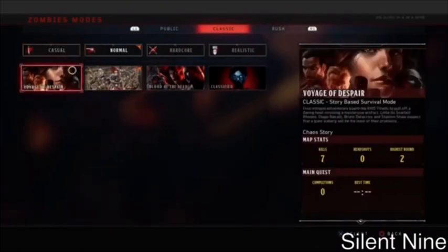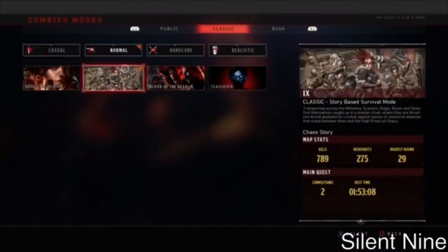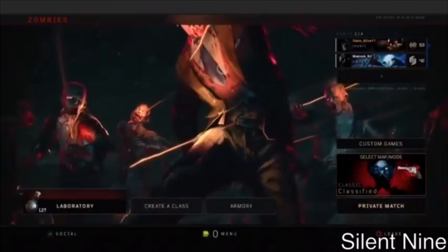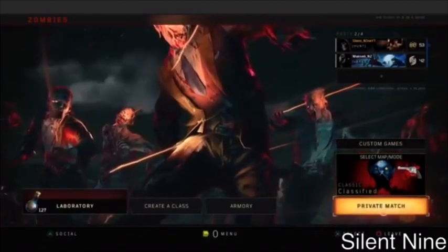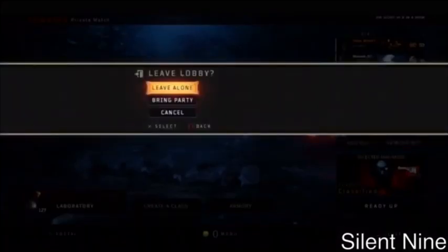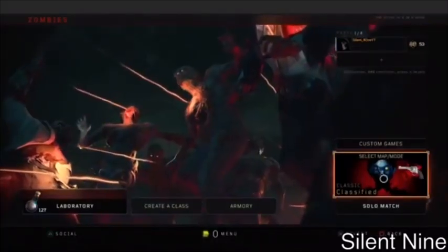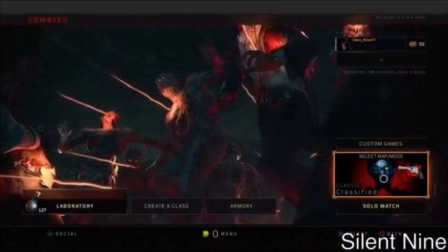If you do it with the right timing you should get it. After that, have your friend select a map — he's in charge of which map you go to. If you want IX, have him pick IX; if you want Classified, have him pick Classified. Then have him go to a private match, and after he's in the private match, have him simply leave alone. After he leaves, you've got it.